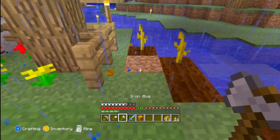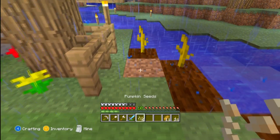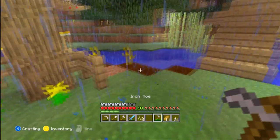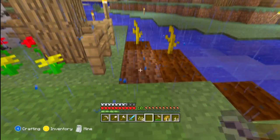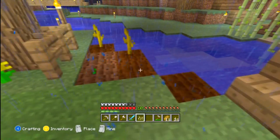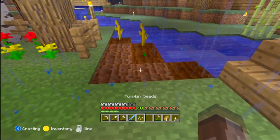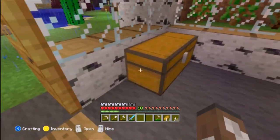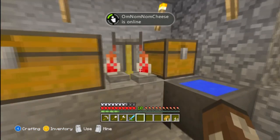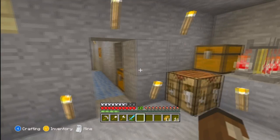There will be a new map file called an anvil, allowing a new height limit of 256 instead of 128, so it will be much higher. We will probably also be expanding the worlds, since the maps are smaller than Minecraft Xbox currently — we'll probably be increasing the size, which will be fantastic so we can have a bigger adventure map or survival map. For the Nether, the layers will be up to 255 instead of 128.